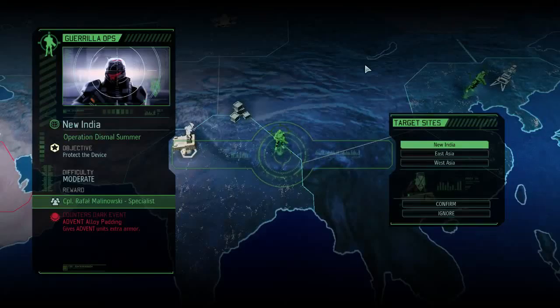Hey everybody, welcome back to my let's play of XCOM 2. We just had our first guerrilla ops mission. I'm not 100% sure, but I've looked at the three of them. I've decided that the one in New India is probably the best option here. If I didn't do this one, the dark event would be advent soldiers getting extra armor. The other two aren't anything super critical — things I can handle later.